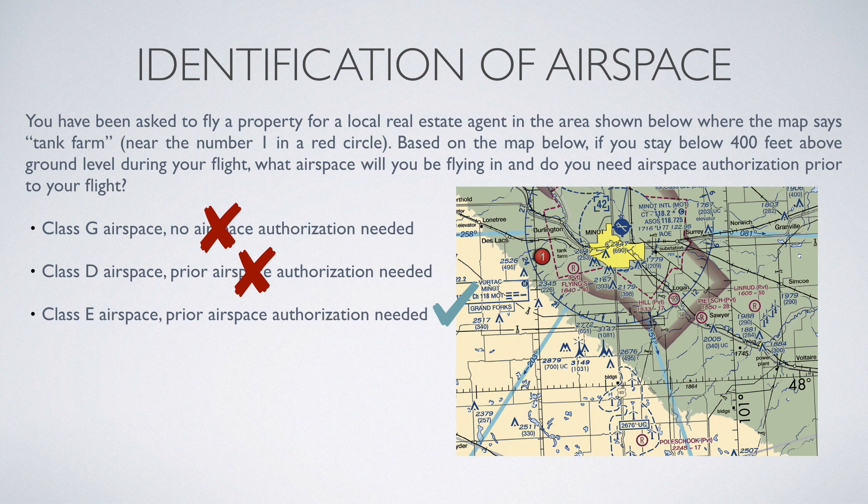Likewise, if you were flying within the dashed blue line on the map, this is Class D airspace from the ground — up to 4,200 feet MSL, because it's got that 42 in a dashed box. So you would also need airspace authorization here.